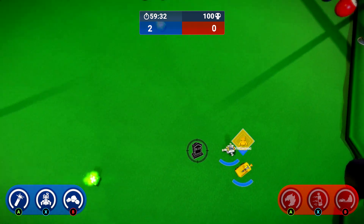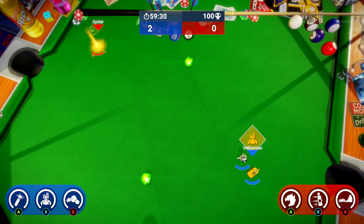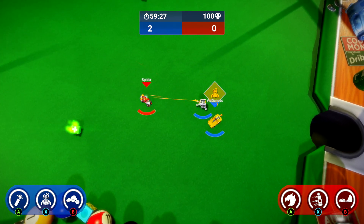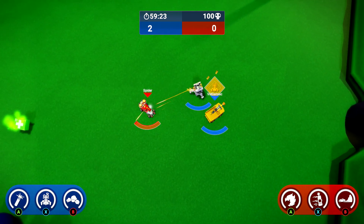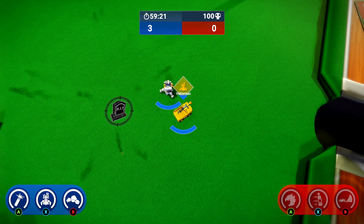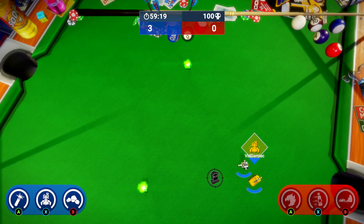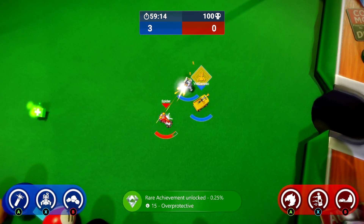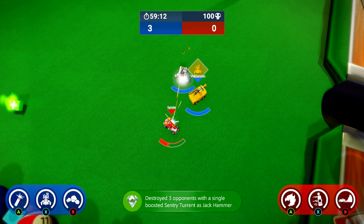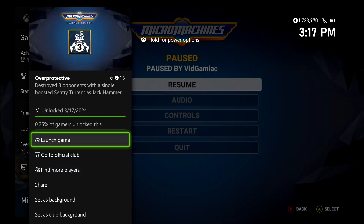Then all you have to do is make sure every time you respawn on the second controller, you just move them up and have them be killed by the turret. Once you rack up three kills like this using the fully boosted turret, you should be good for the achievement. Stand next to your turret and keep running the other controller in. Once you rack up those kills, you should be good — 15 gamerscore for this one. And that's all there is to it.